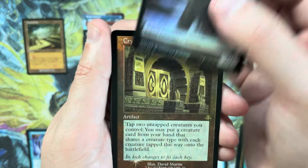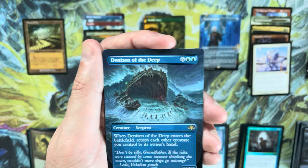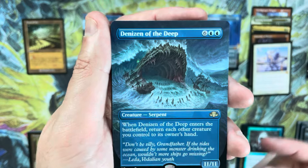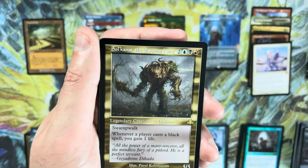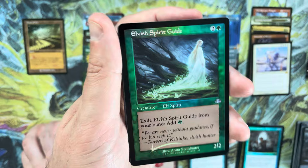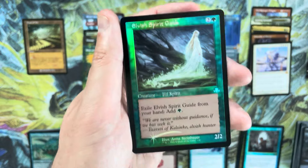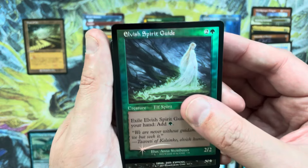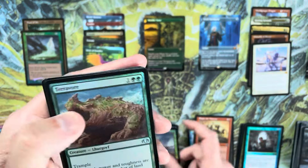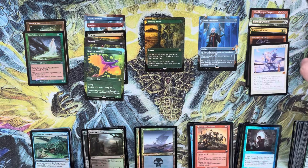Not what I was thinking of — a retro frame foil Cryptic Gateway. Denizen of the Deep, because I'm good for at least two of those per box. Beautiful art, love the coloring, but I have a million copies. Soul of New Phyrexia again — that's three in this box. Hey, there's a nice one — Elvish Spirit Guide! This was a really important reprint. The retro frame foil Spirit Guide does have some value to it — beautiful card, I'll put this up top.